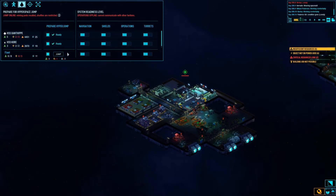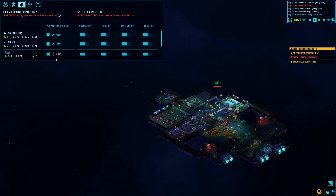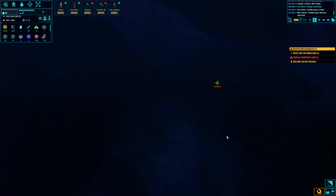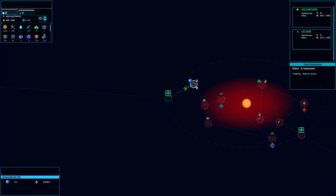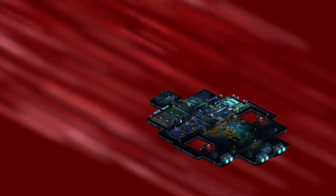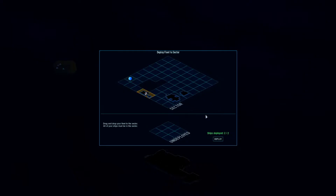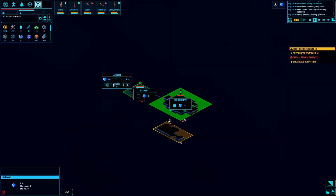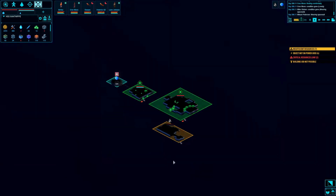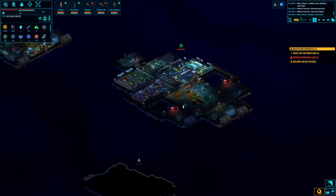We are ready to jump as soon as that shuttle comes back and stops malingering over here. Come on back in your bay and we're ready. We have water available right here and a derelict, so we're gonna get that. One derelict - we've got this. We're gonna go here so he can shield them from pirates. Not that much mineable ice, unfortunately - mediocre.